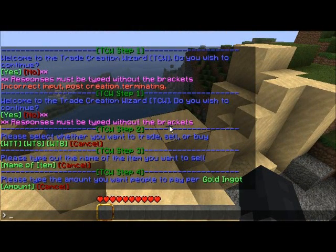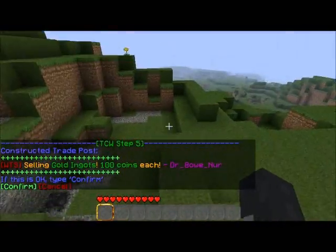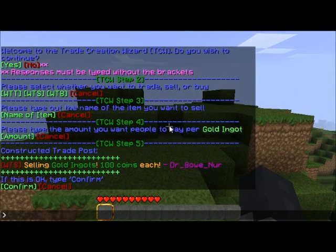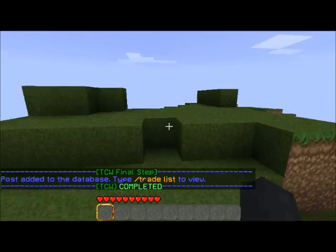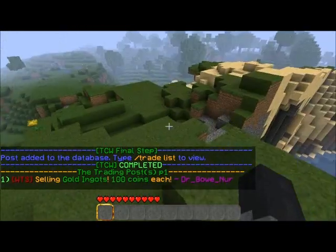We're going to sell gold ingots. I'm not going to make it plural because it will add the S at the end when the actual post is constructed from the variables given here. Please type the amount you want people to pay — I think a standard price is 100 coins for gold ingots. And bam, there you go. Very easy, very painless. It shows you the message you just constructed. The post tag tells you whether it is want to sell, want to trade, or want to buy. It pluralized the item for you — this is why you don't make your item plural when you type it in, otherwise it will have an extra S. For 100 coins each, and then it shows the name of the player that created this. I'm okay with this — I'm going to type 'confirm.' Added to the database. Now we can type 'trade list' and bam, there you go. Nice and easy, quick and painless.